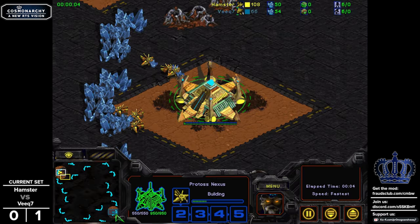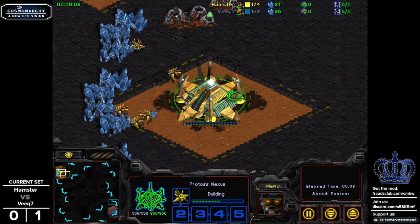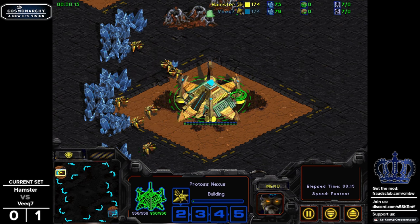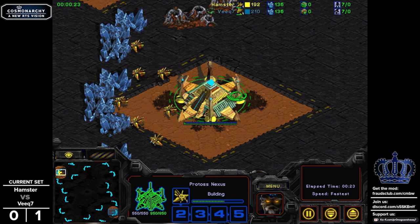We are back in action. This time around Veek is Zerg, and we have the same spawns on Germination. I liked that play from Veek to go for the ecclesiast - it's a unit we don't see too much of, and I'm glad he was willing to give it a quick test now that it had been buffed on this very version of the game for the first time.